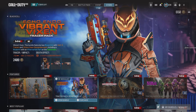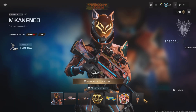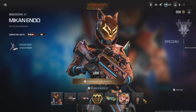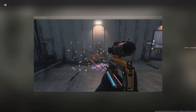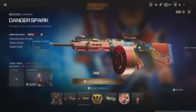So I've got the Mick and Endo operator skin with the finishing move 'Stick and Move', though it doesn't show the finishing move for some reason. Then we've got the Fox By assault rifle — the FR556 blueprint. The description says 'wield the blueprint that gives you the ultimate edge over prey,' and that's what it looks like when you get a kill.